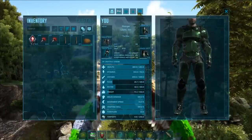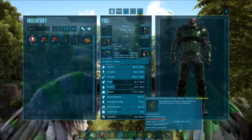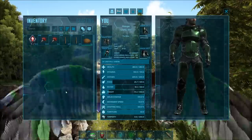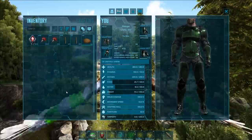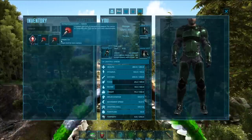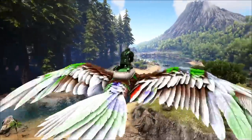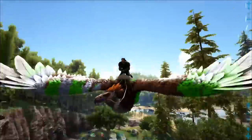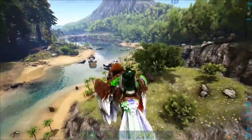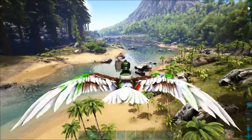You'll also need a crossbow at minimum — I would not recommend a bow at all; they're a more advanced tame for a bow. Preferably use a nice high-level crossbow or a long neck rifle; the long neck is my preferred weapon. But once you actually have your first Thylacoleo, another Thylacoleo is in my opinion the best method for taming these guys.